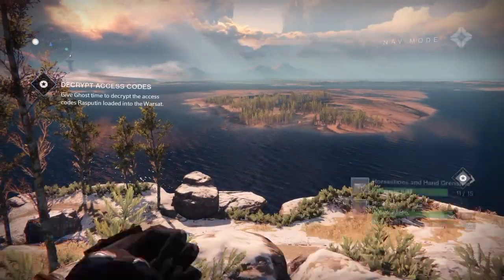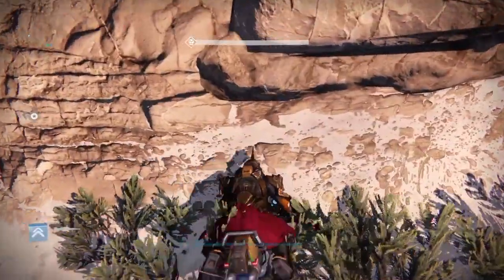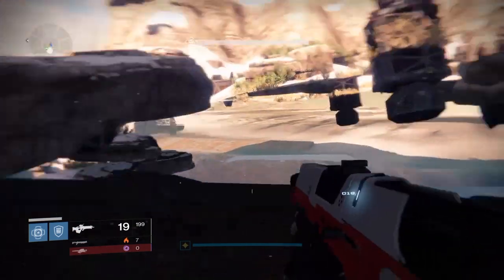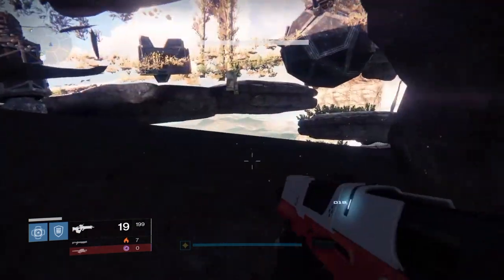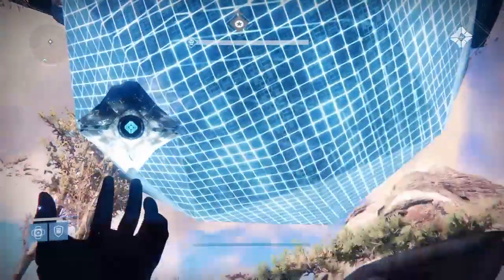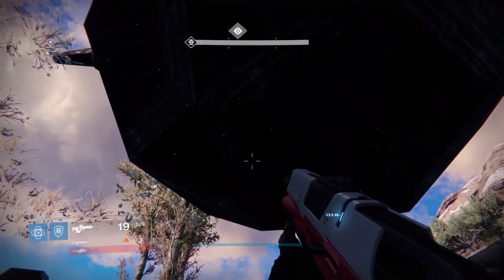Okay, I believe I get it right right about now. So as you guys can see, I have the tree to my left, and I'm going to summon my Sparrow against this wall. I'm going to boost, I'm going to get fully in, and then I'm just going to get off the Sparrow and then just be on the grass. The Warsat has already landed, so I'm going to scan the Warsat, and then just stand in here until it reaches 100%.